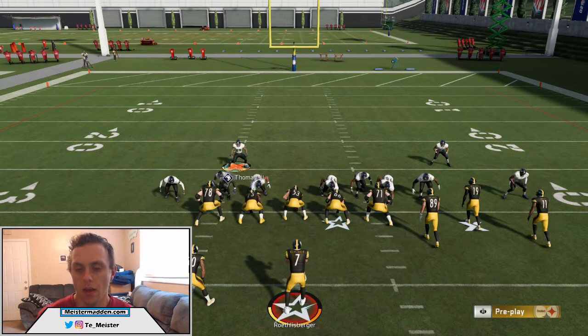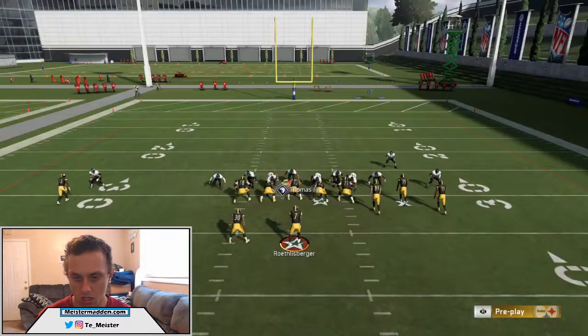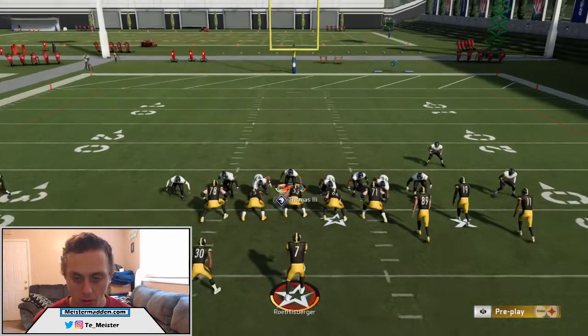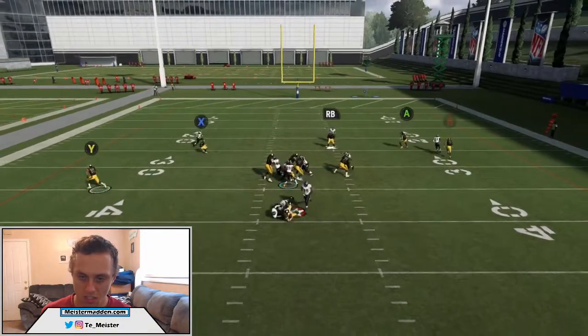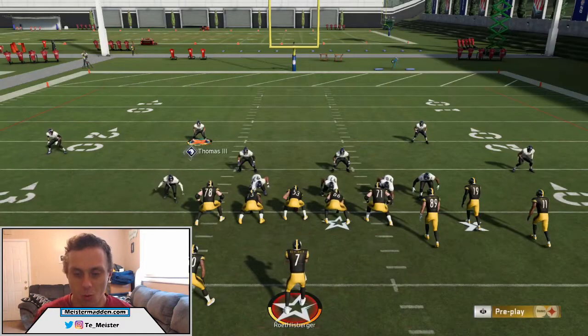Just keep hitting that press button until they both drop down. Then you want to take your user and do two things: you can either man yourself up to somebody, or I'm going to man myself up to the running back. Or if you want three people to come through clean on a non-max protected Gun Bunch, you can go ahead and blitz yourself to make it a little easier to bump the center. All we're trying to do is bump the center and allow three people to come in clean.